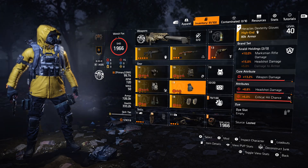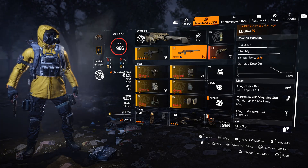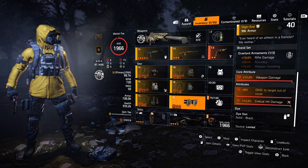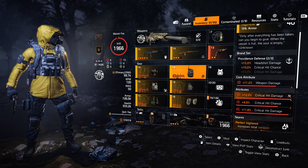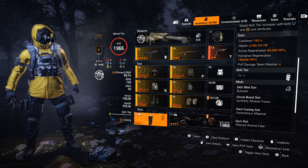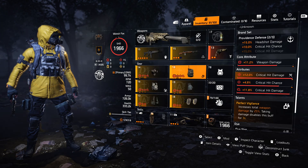I've got two-piece Airaldi in there because the second piece gives 15% headshot damage and the first piece gives 10% marksman rifle damage. You may want to consider starting your Headhunter kills with a White Death to guarantee the kill on a red or purple bar, then switch to the Regulus. I've also got Fox's Prayer, which is best in slot for a lot of DPS builds. Vigilance is quite effective with the Bulwark Shield — if your shield takes damage but your own personal armor does not, you retain Vigilance. This is also true for bonus armor, so it's a nice trick for running Perfect Vigilance.